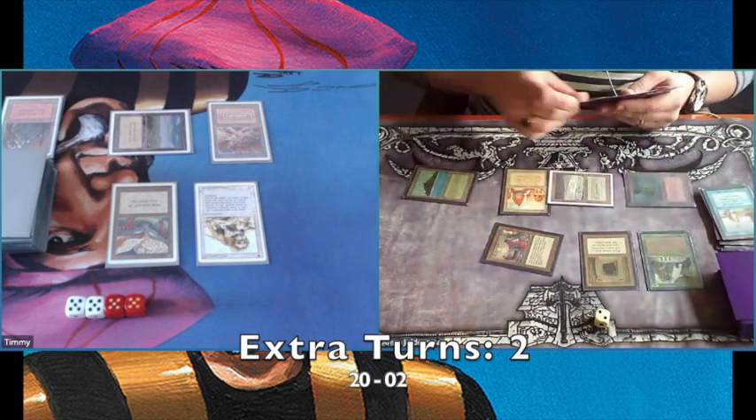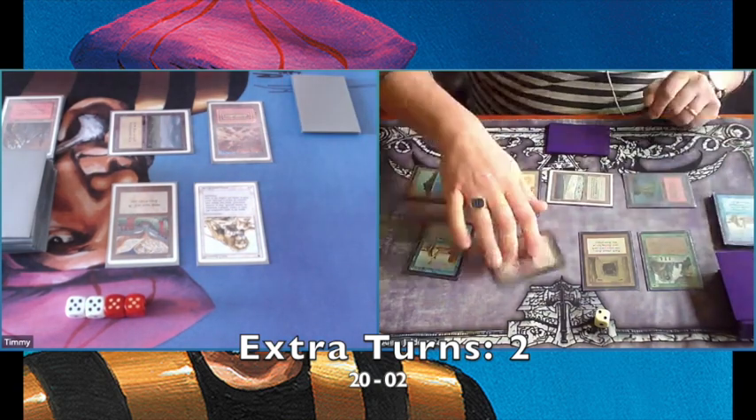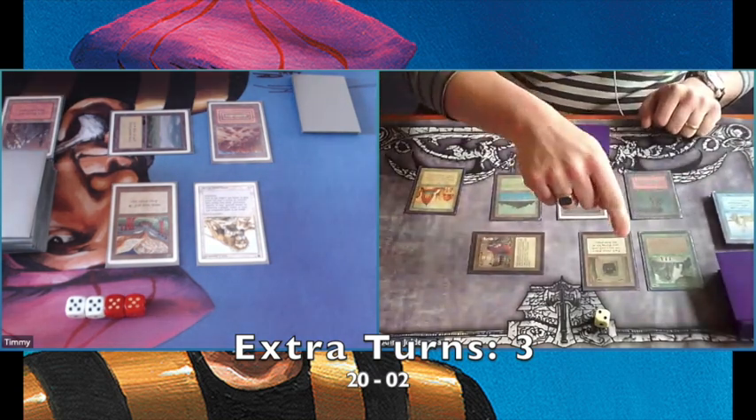He's playing a Tropical Island, a Sylvan Library, and taking another extra turn — this is turn number three. Remember, he's on two life even. So if I have a Lightning Bolt I can kill him, but I don't — or else I would have played it.